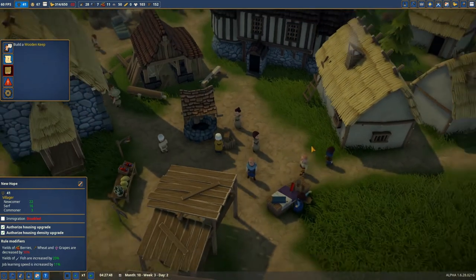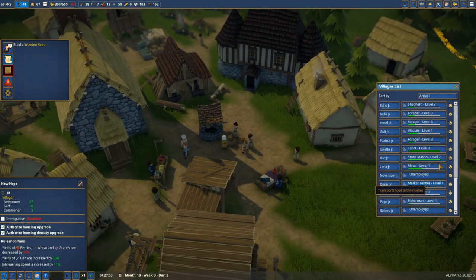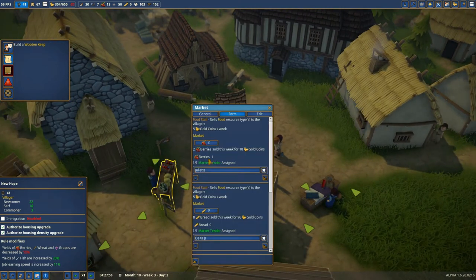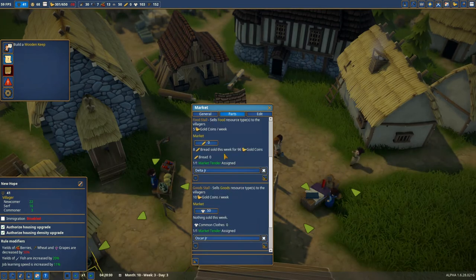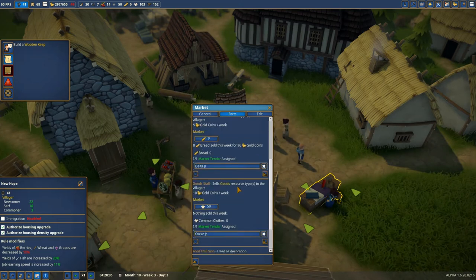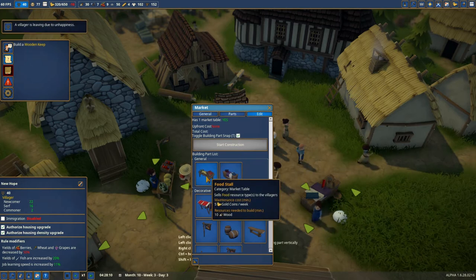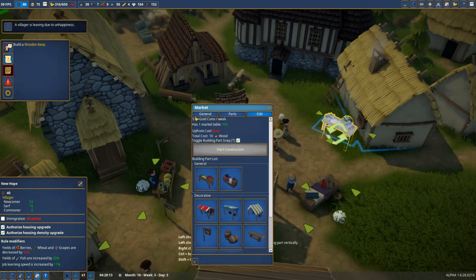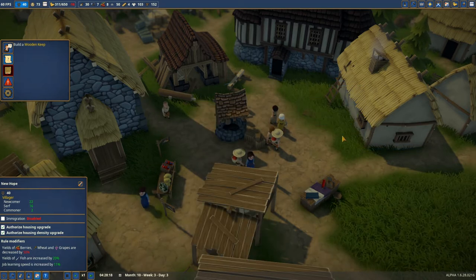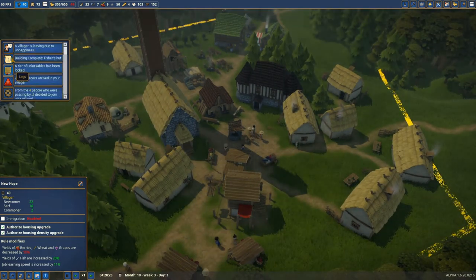We're going to need an additional market stand to sell the fish. We have two unemployed people. Currently she is selling berries, we have the bread stand and the clothes stand, and now we need to make an additional stand. Let's start construction of the new stand - we'll have one villager left because of unhappiness.